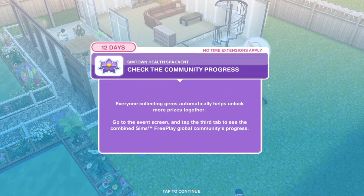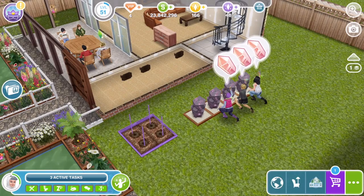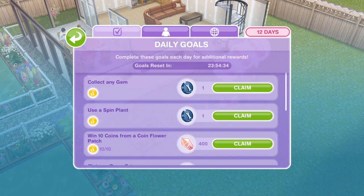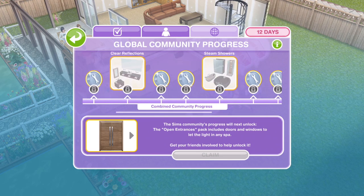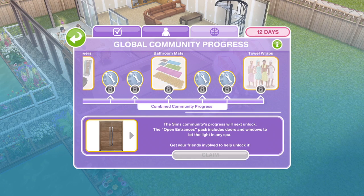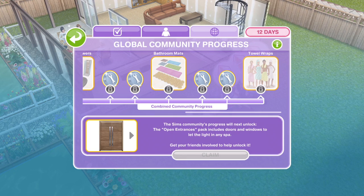The next thing to do is check the community progress. Everyone collecting gems automatically helps unlock more prizes together. Click on your event progress button at the top left. A lot of people got confused with this during the romance update — they thought they needed friends to be part of it. It has nothing to do with that. It's the whole global community of people who play Sims Freeplay. Don't panic about the community progress — I think it will take the 12 days and they set it that way to keep us playing.